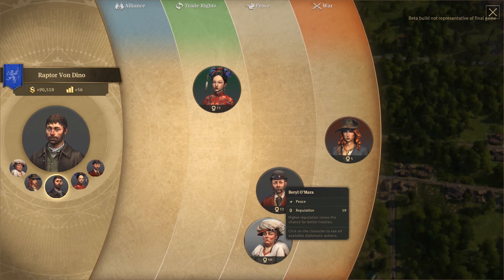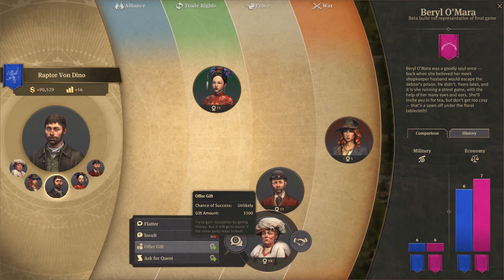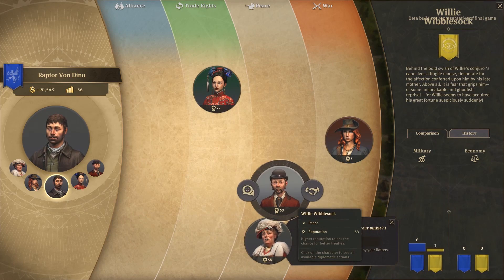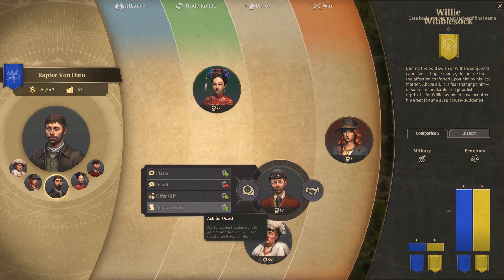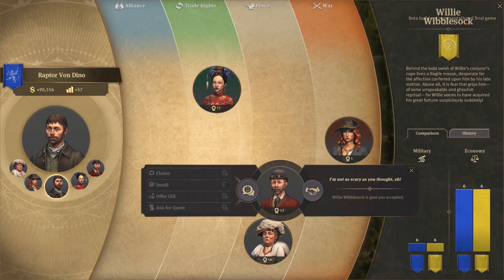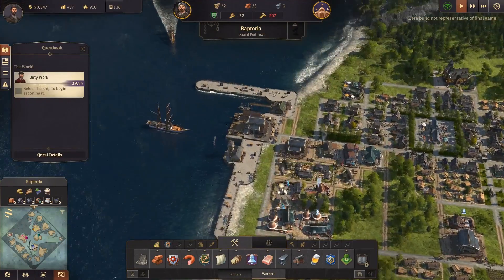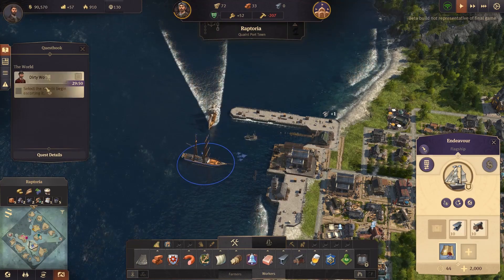Yes, Princess Shing — I think that's her name — I'm glad we've got ourselves a partner. She's trying to flatter us now. Let's do another quest for Willie. I need another boat to do quests and trading. Select a ship for escort — let's go on an escort mission again.